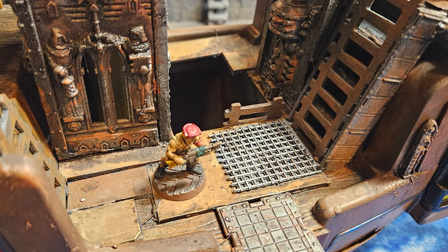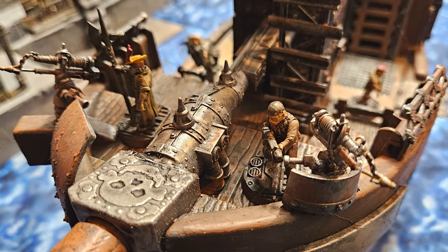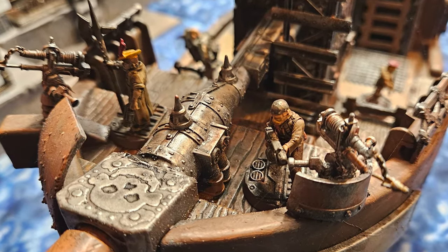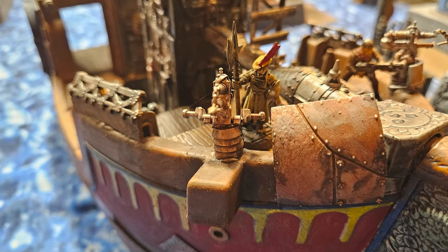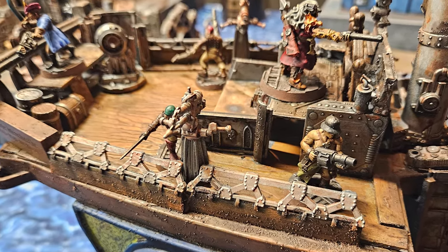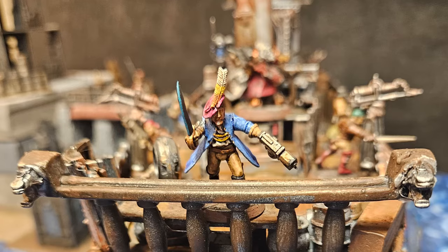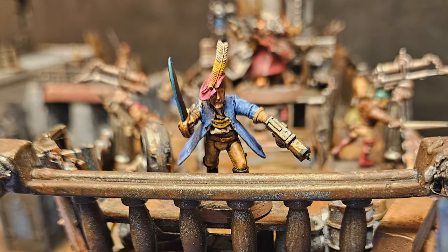Jay here, and today I'm doing another Gang Profile video. The goal of the Gang Profile series is to give examples of how to create Necromunda gangs by pulling inspiration from different sources. The gang in this video uses a historical source — the Sump Pirates — from inspiration to the rules on the minis, this time on JD in the Sumpsea.